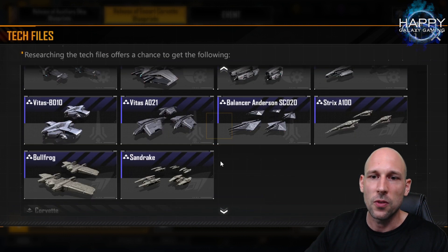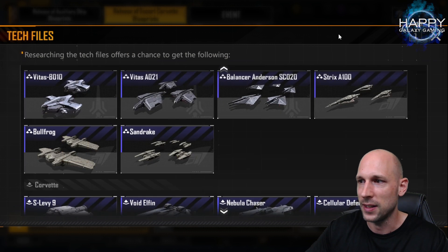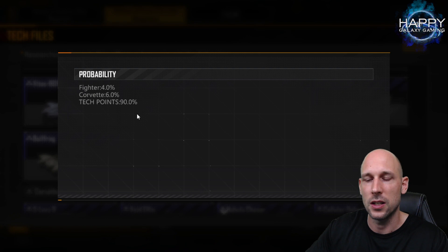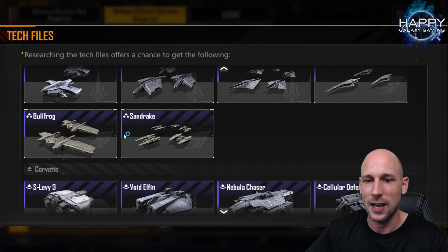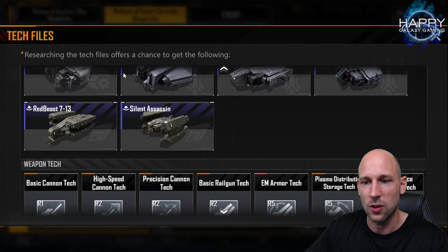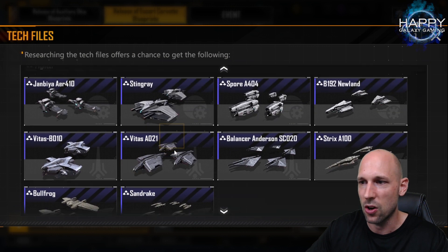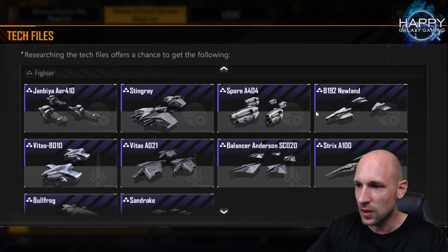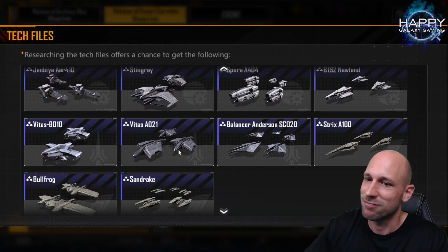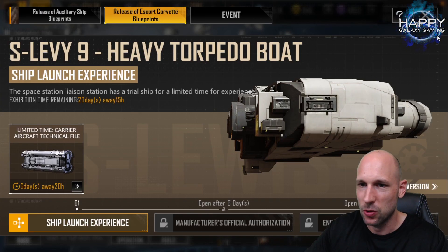One thing I also want to point out: with these tech files we can only get fighters and corvettes, but they did not change the chance to get a blueprint — it's still 10%. So if you are trying to get fighters and corvettes this could be very interesting, because there's nothing else inside. For the corvettes there's no generic corvette core, and for the fighters — well, they're good, so if you still need them, this is a good chance to get some.